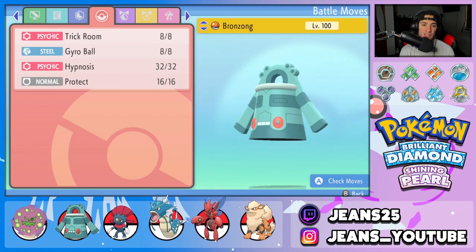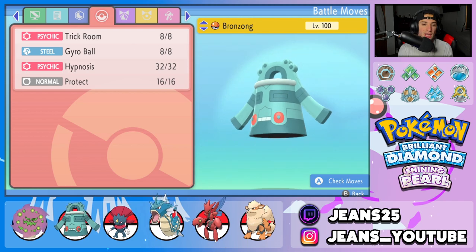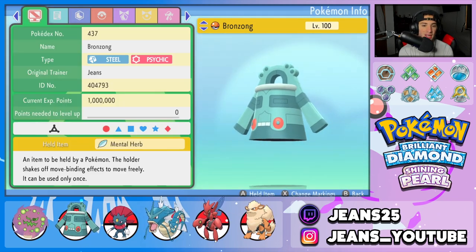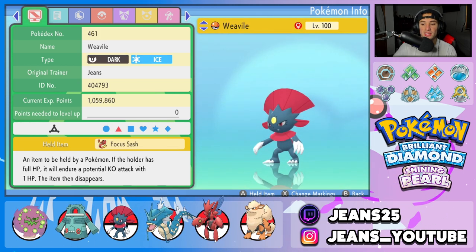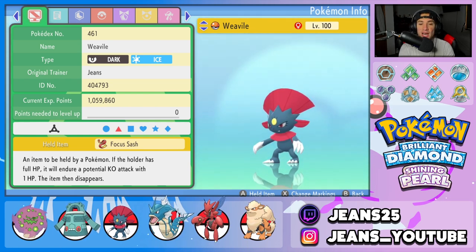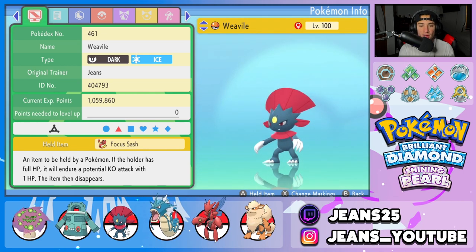To pair up with Spiritomb, we got ourselves our second Pokemon: Bronzong with Trick Room, Gyro Ball, Hypnosis, and Protect. The ability for this guy is going to be Levitate, and the item he is holding is that Mental Herb so it cannot be Taunted. Third Pokemon on today's team is Weavile, for the other side of the team without Trick Room. This thing is really good at Fake Outs and Speed Control.